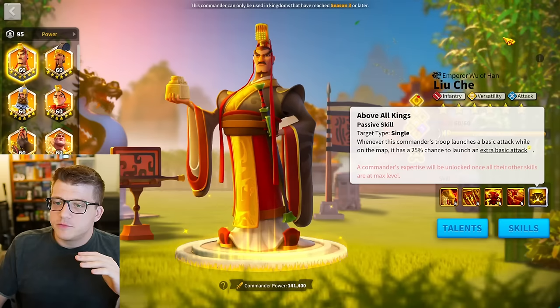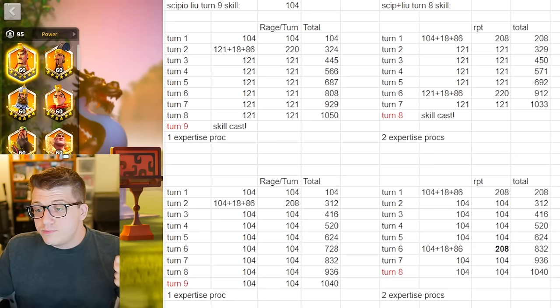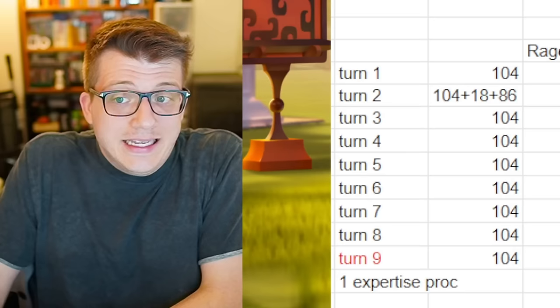I think a lot of players are running CPO with Liu Che and just put the ring and horn on it because that's what you put on everything these days. Wout Gaming also did more testing to see what happens if you trigger Liu Che's expertise one, two, three, or hypothetically four times in that first skill cycle — triggering it your first four turns is very unlikely, but here we can see a couple of things.